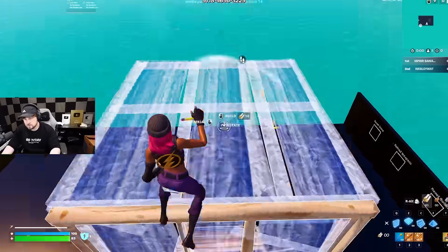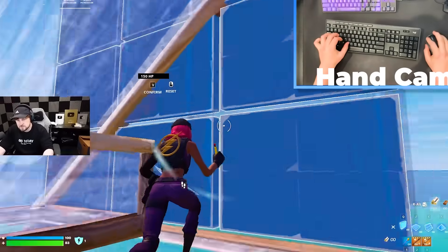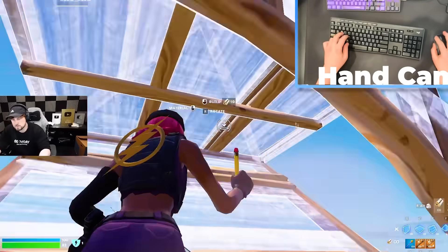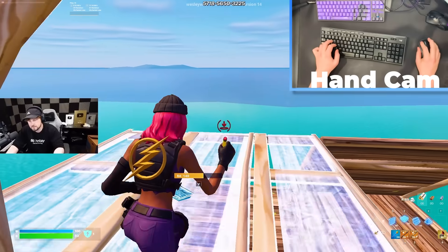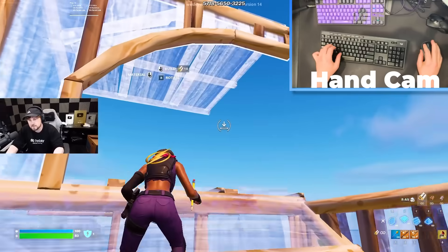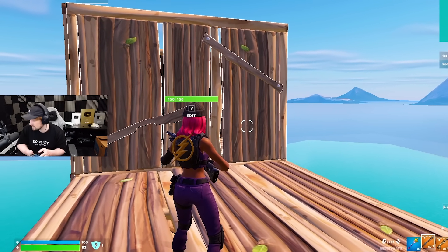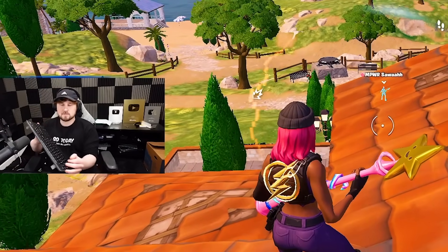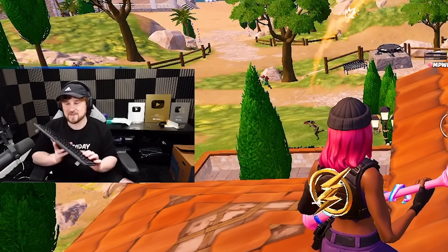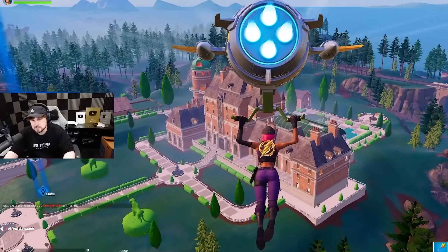I'm gonna have Amber stand here and hold my phone over so you guys can see me rebuilding with a hand cam. Yeah, it's not really that much different — I'm still pretty good with it, kind of. As you can see, pretty much the same — mouse and keyboard doesn't really make the player. My hand's starting to hurt. I'm gonna try to attempt a quad edit — oh yeah, we got it! See guys, it doesn't really matter what keyboard you play on. Amber didn't want to stay and hold the phone, so I'm just gonna occasionally hold up the keyboard.